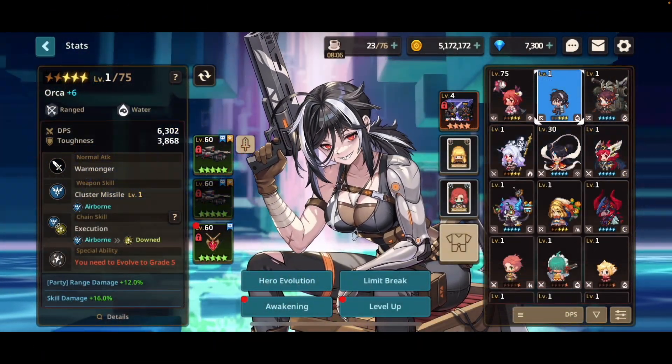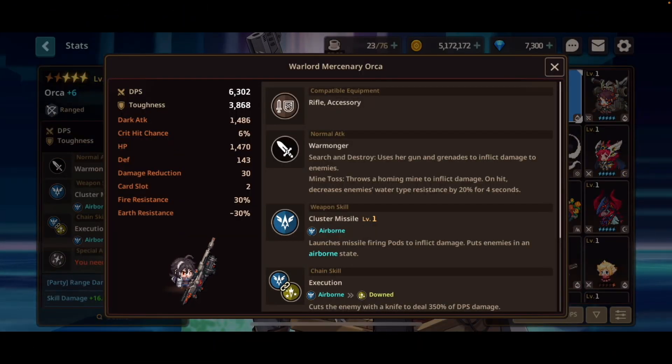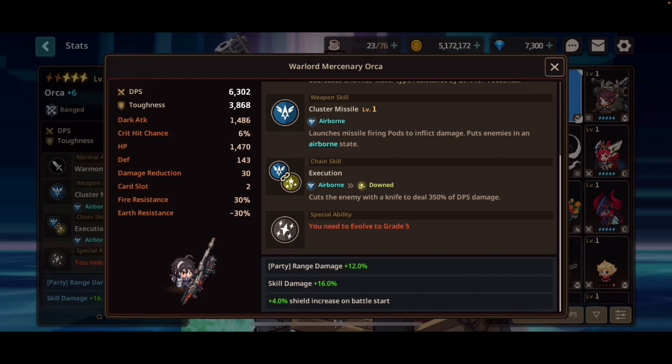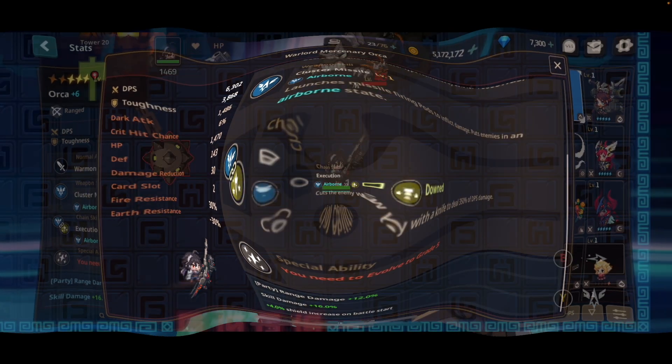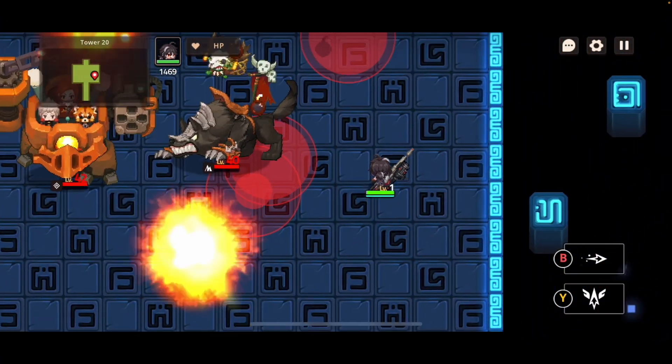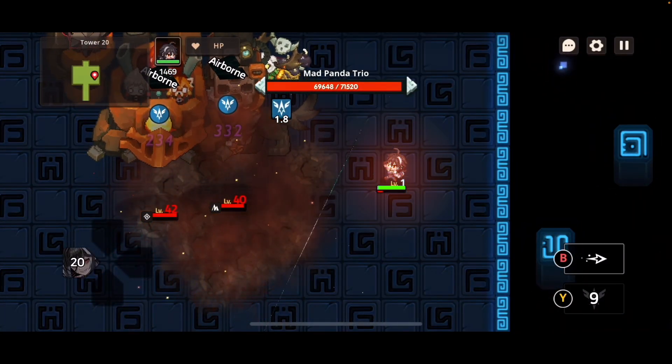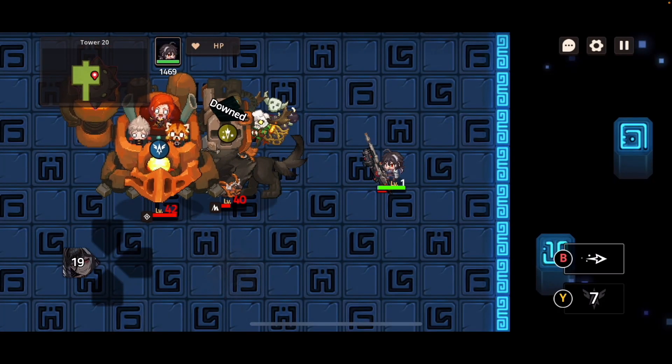Now about those chain skills I mentioned. Every hero except the meme normal rarity heroes gets a chain skill. This chain skill is a skill you get to use once you inflict a status break on the enemy. To inflict a status break on the enemy, you need to use your weapon skill a certain number of times until the enemy breaks and is stuck in the status break state. Once the correct status break is inflicted, your chain skill can be activated. The status breaks you can inflict are downed, injured, and airborne. The status you inflict is determined by the weapon you have equipped. So ideally, if your chain skill starts with the airborne status, you want to equip a weapon that also inflicts the airborne status after using its weapon skill a certain number of times.